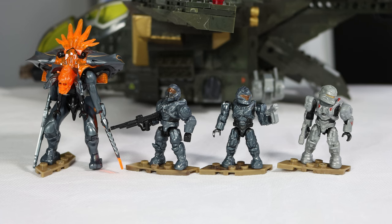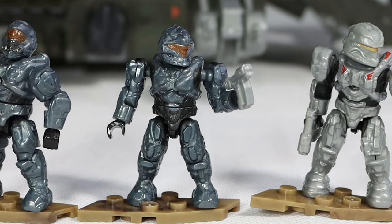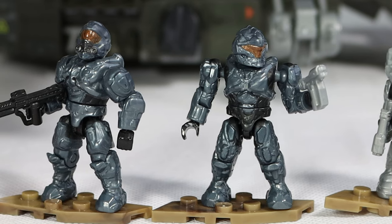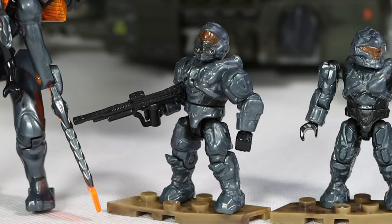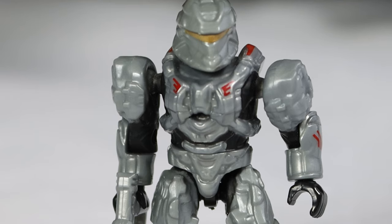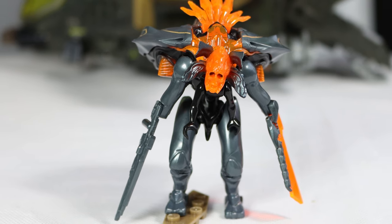The Halo 4 Pelican figures follow the same trend of four figures, and we get some amazing figs still in that old art style but a little bit more detailed. While the armors for our Spartans may not be exclusive to this set, they are completely exclusive in this coloration, which is double what we get with the original pelican. Our main focus Spartan, Sarah Palmer, while may not be named, is perfectly detailed and accurate to what you see in the game. Crown jewel of these figures though is the light-up Knight that lights up when you move it around or hit it on the ground — a super special figure.